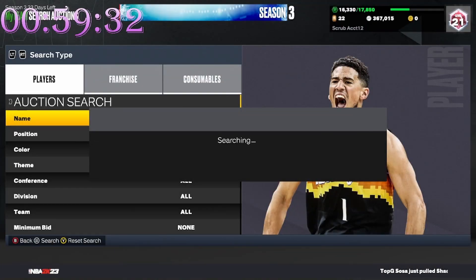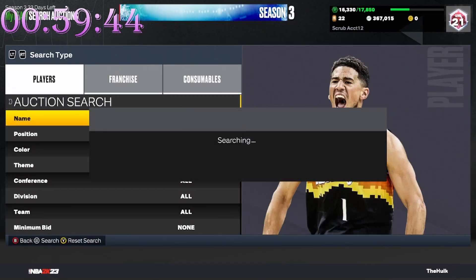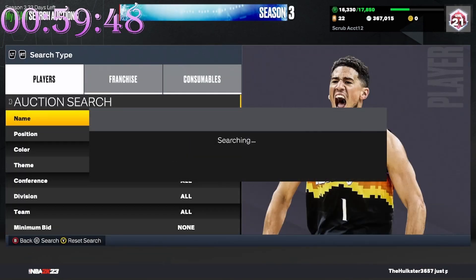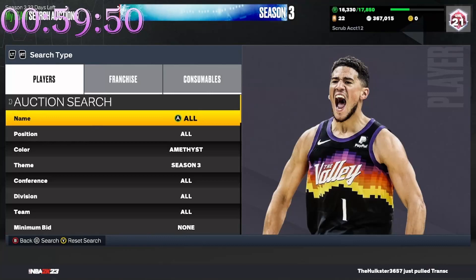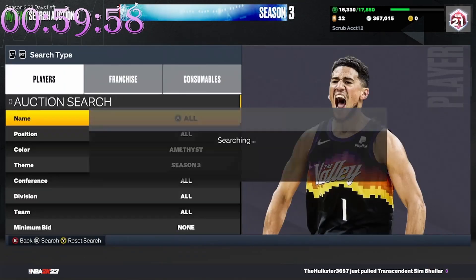Trying to get something to pop up in the last minute — it's been a struggle. I sniped a Jamal Murray for 35,000 and posted them for about 44,000 since the cheapest ones were going for 45 to 46. But now I'm scrolling and there are like three listed below mine, cheaper, so that's tough. It's gonna take a while to sell.